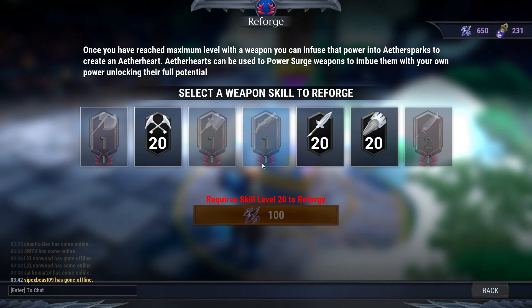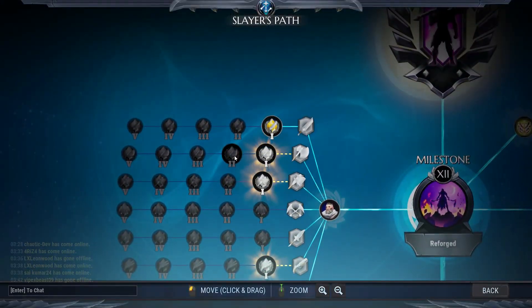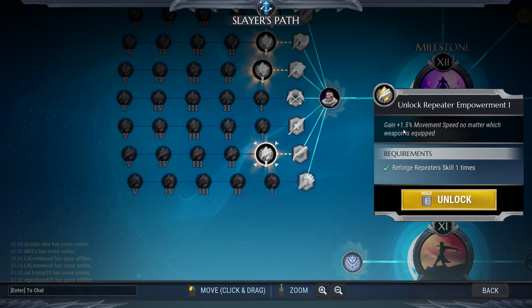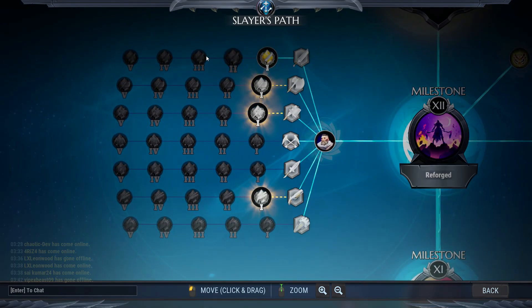The repeaters are back at level 1 now but I've reforged them once. Reforging weapons gives you a chance to add extra passives — for example, 1.5% movement speed. Reforging each weapon type lets you unlock passive upgrades that will really help you in higher-level behemoth hunts.